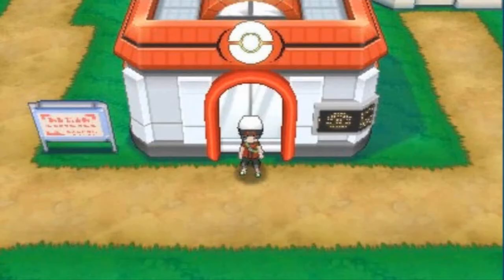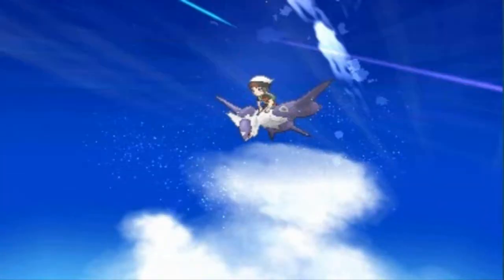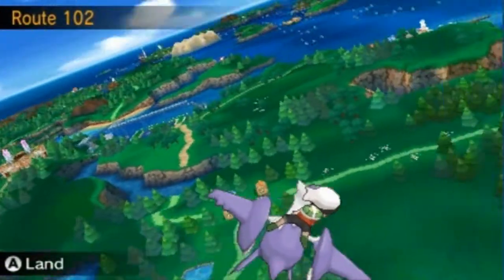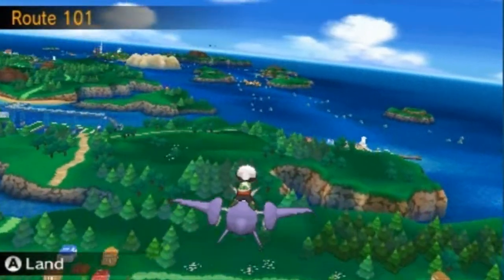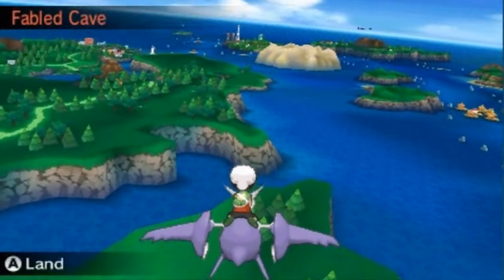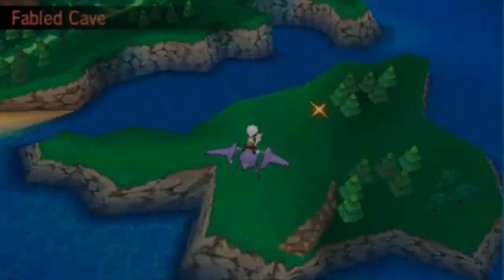Now that we've got this Pokémon on our team, let's start flying. Once you have a Pokémon at level 100 you'll be able to find a new place. Here we are in Petalburg City, and as you can see a path has opened up — this is the Fabled Cave.